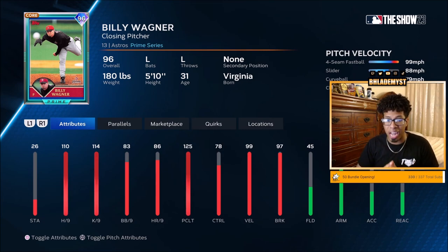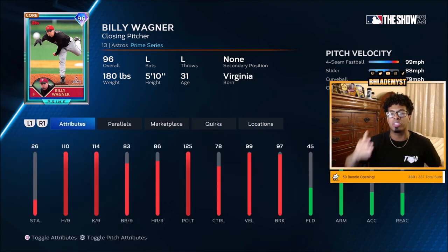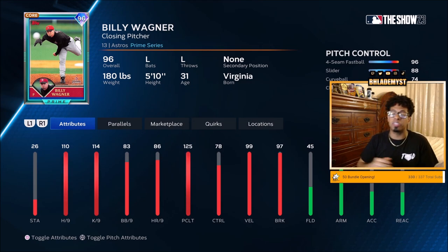Number 6 is Billy Wagner — 110 hit per 9, 125 pitching clutch. With runners in scoring position, he's your guy because 125 means hit per 9 maxed out. In terms of quirks, he has outlier on the fastball and a three-pitch arsenal — the curveball and changeup are both vertical movements but come in at a five-mile-per-hour speed differential, which is very good. Not only does he have outlier, he also has stopper, so whenever your team is trailing, Billy Wagner is going to play above his attributes. The reason he can't rank higher is that pitch control is lacking: the changeup is a 56, curveball 74, slider 88, and four-seam 96.